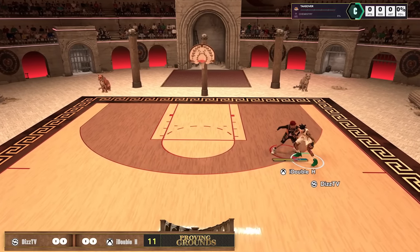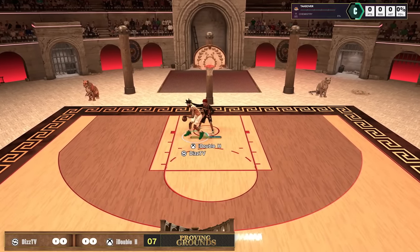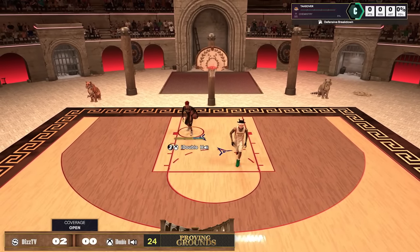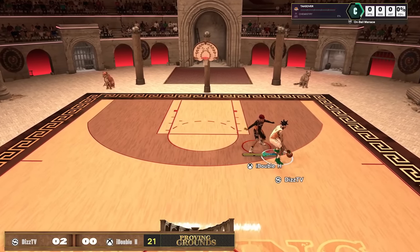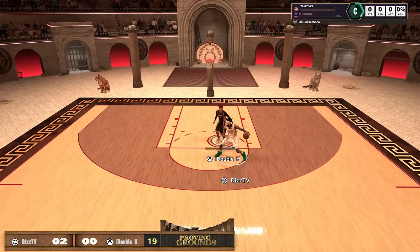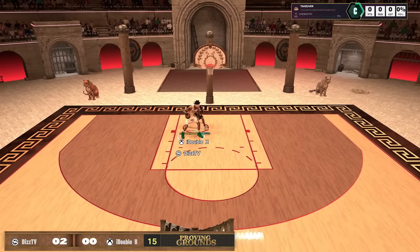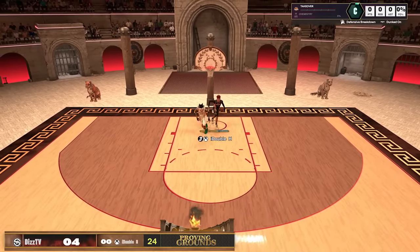Who would have guessed — post spin into the drop step out of the back down? This time he has layup timing off, which most post scores do have because that takes the least skill. So they're going to do it just like how post scoring takes the least skill, just like how post spinning and drop stepping takes the least skill.